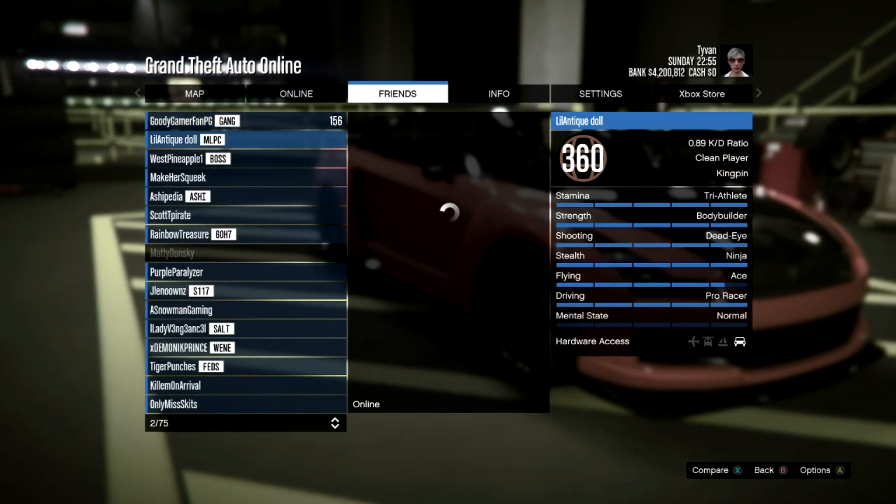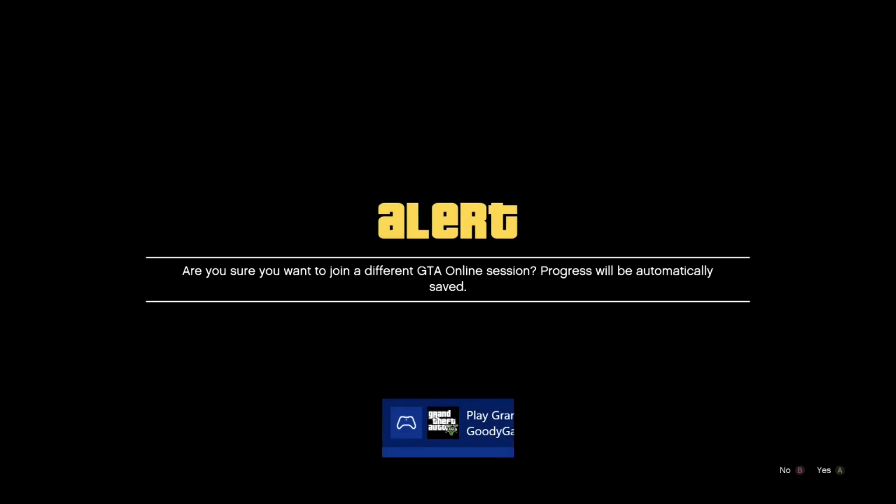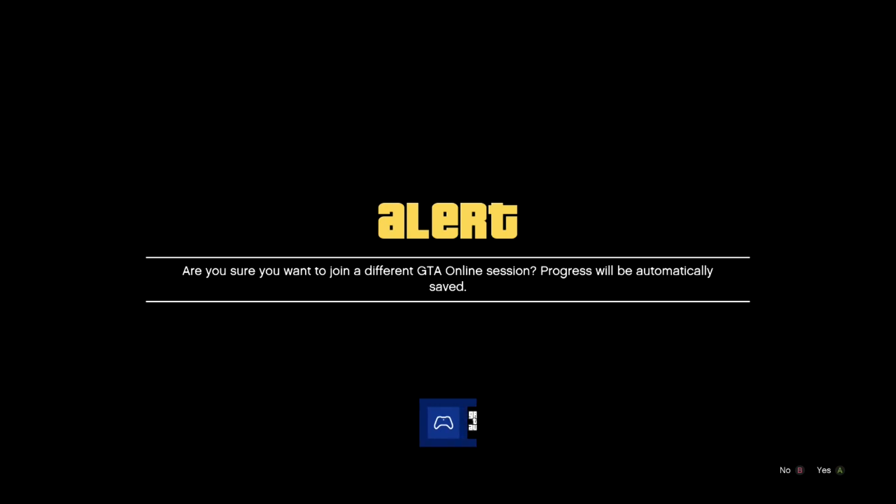Have your friend invite you to his already-started mission. If the invite doesn't come through — this is on Xbox and it can be glitchy — go to Start, then Friends, find your friend, and click Join Game. You have two options and one of them is going to work.